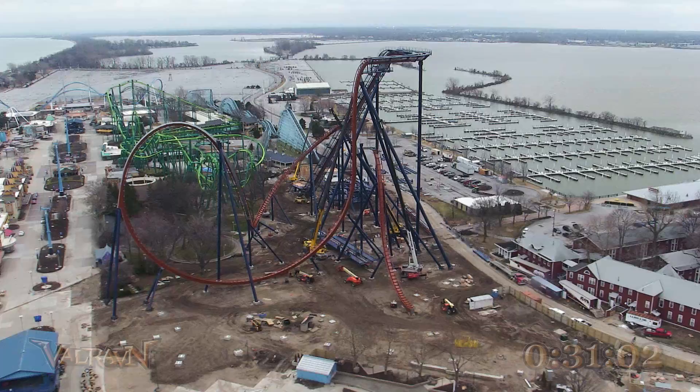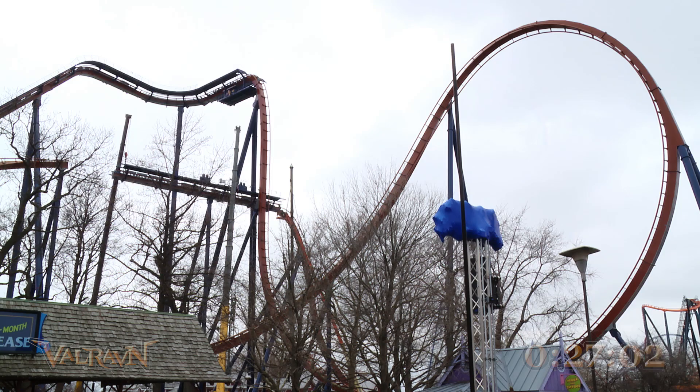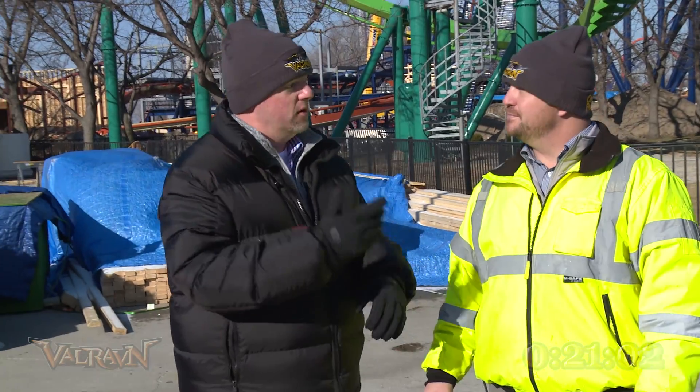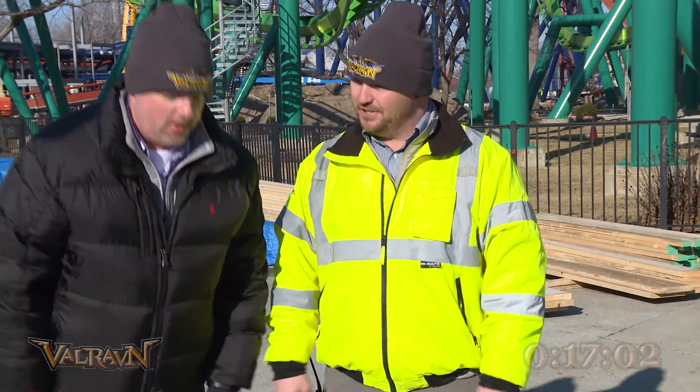The block brake, for people who don't know, is a very important part of the ride. It's a safety mechanism that allows Cedar Point to run three trains at one time. It also controls speed as you go into the second dive — you're not going to stop and dive like in the first dive. You'll get a little tap, slow down a bit, and then get shot over the hill.